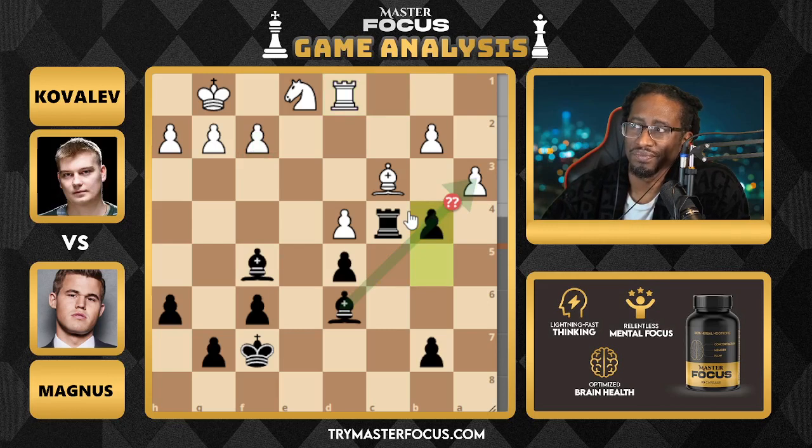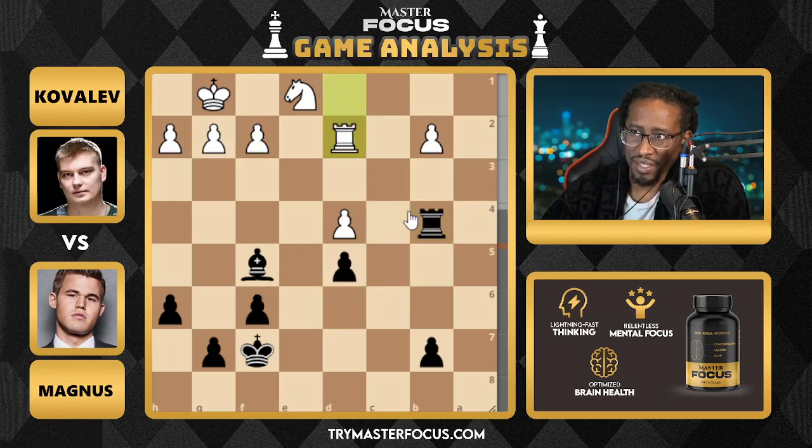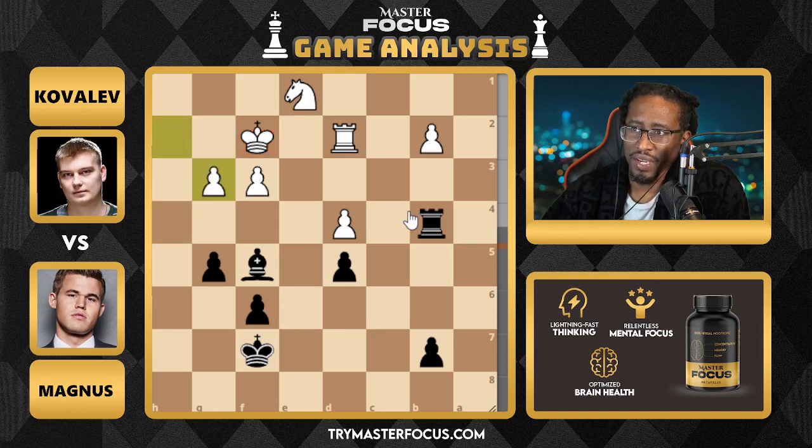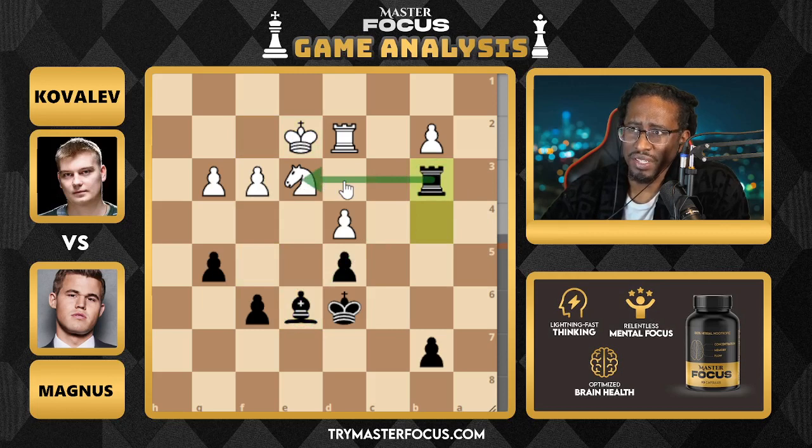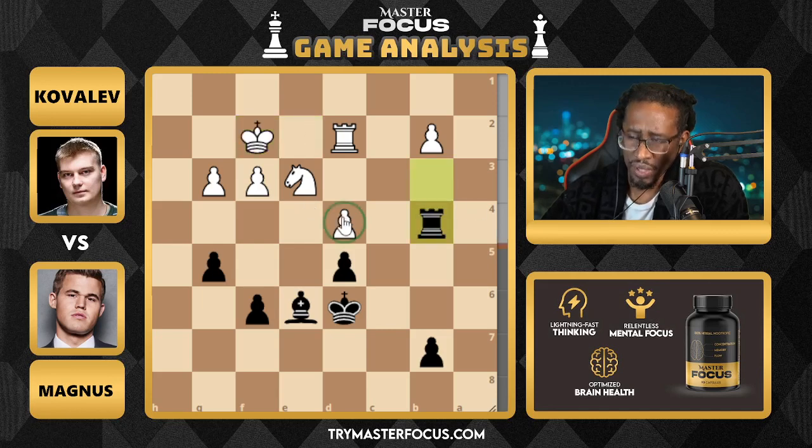Magnus is like: I'm not doing this tactic. I'm just going to force an endgame and dare him to try to beat me. We get the pawn push — takes, takes, takes. He obviously has to protect that pawn. Now Magnus enters endgame mode, taking away space. We get some trades. King comes into the middle of the board. Knight comes in, dropping back, controlling the knight squares.